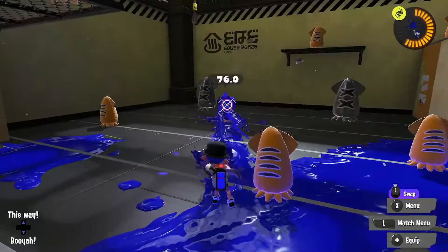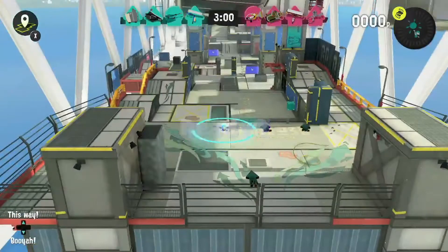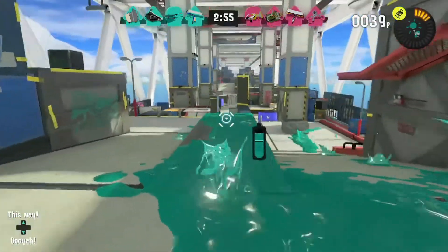The inking capability of this weapon is low and it will not be able to ink large areas fast. However, shooting at your feet can give you an inked area to manoeuvre about in, and you do have the capability to fill in a splat zone.